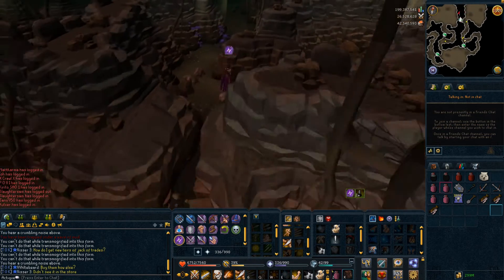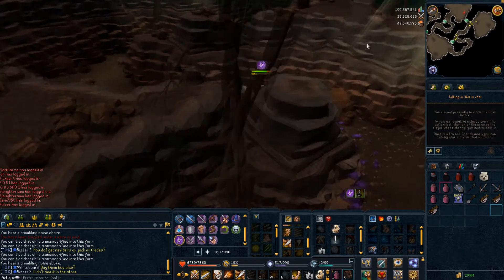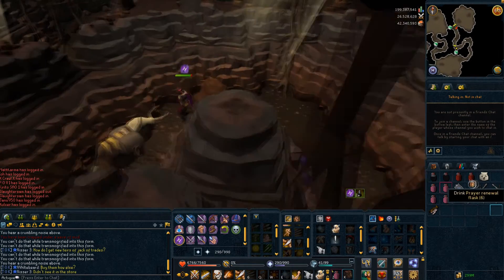There were also some changes to auras. A new Enrichment Aura comes in five tiers, and the best tier gives you a 15% additional chance to harvest enriched memories.